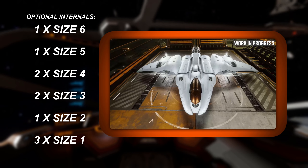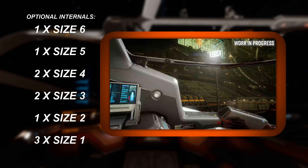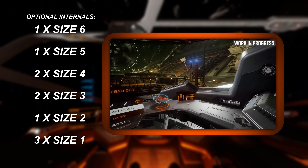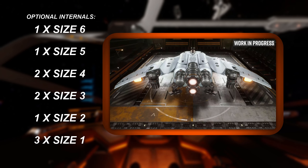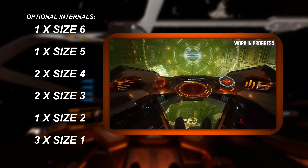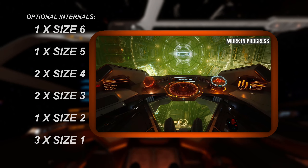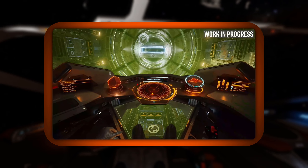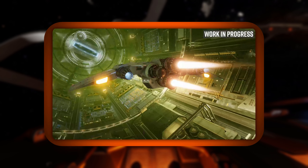That size 6 is going to be used for a fuel scoop, and that size 5 is going to be used for a class 5 FSD booster, which means if you're going to run shields on this thing — which, if you're doing exo-bio you'd probably want to — it's going to be a size 4. So this thing is going to be made out of absolute paper, but it is, in design, competing with the Jumpaconda, or the Exploraconda, whichever you call it.